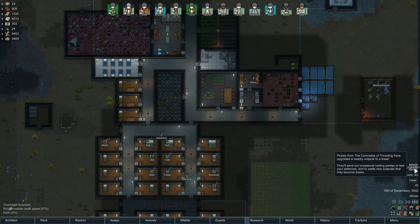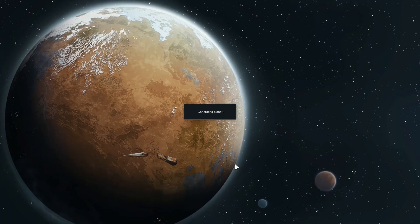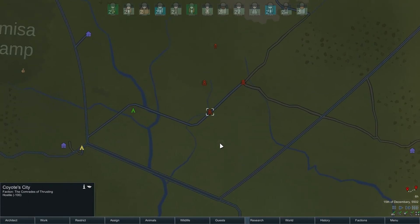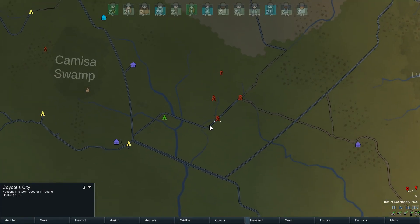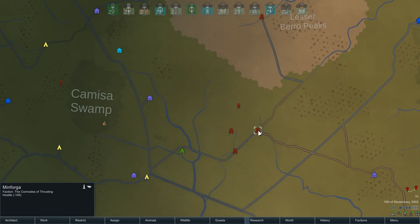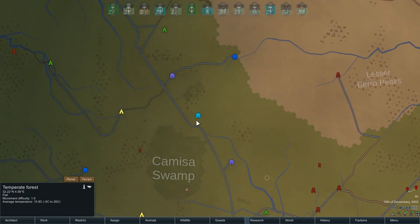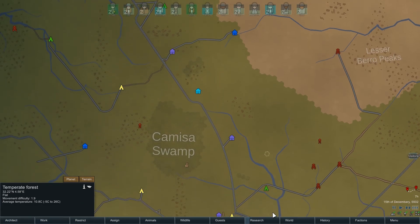Bandit outpost upgraded - we should take care of that. Where is that? Let's have a look. We haven't taken care of any of the bandit outposts and I would like to do that. Wow, they're spreading. It's all down there though.